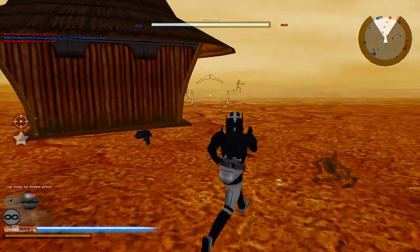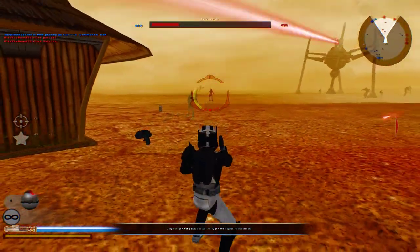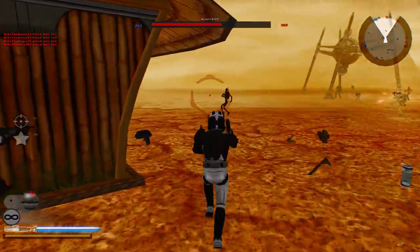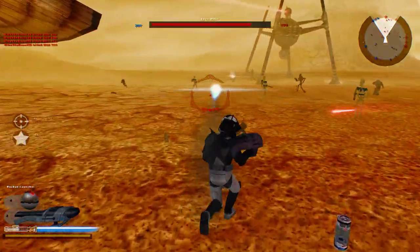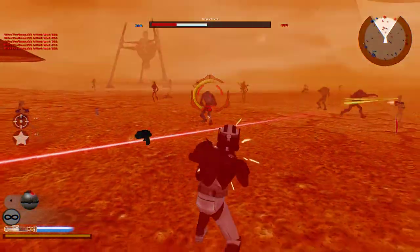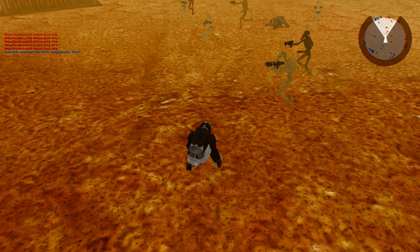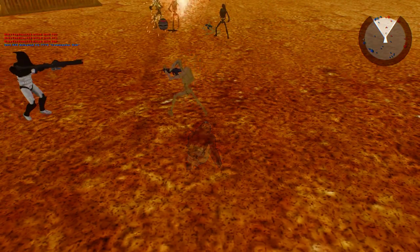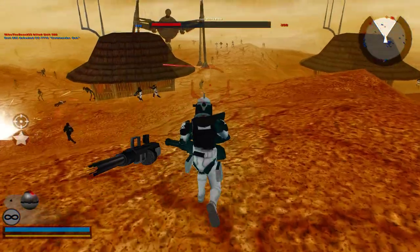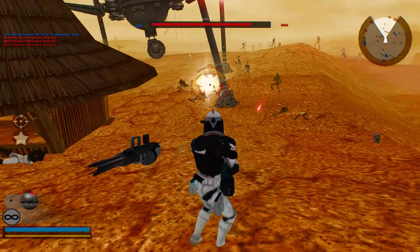I prefer to use the double-shot pistol because you can actually kill quite a few enemies if you know how to use it. Since I don't, I'm probably not gonna get a whole bunch of kills with it. You have to keep using the main rifle or the double pistol. There's a few problems with this, like the floating icon glitch, but overall it's still not too bad — I still like it.